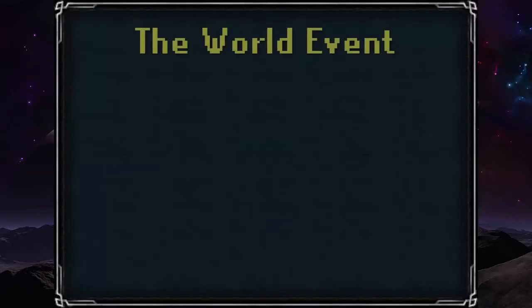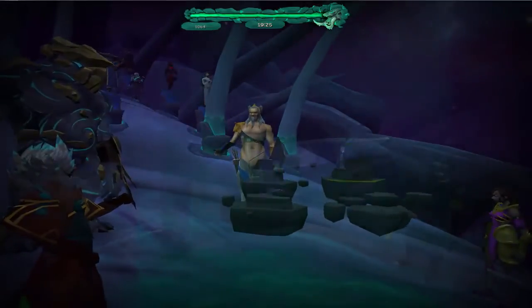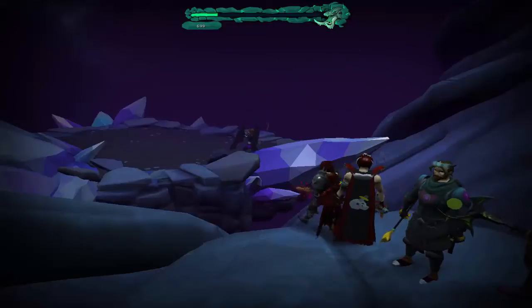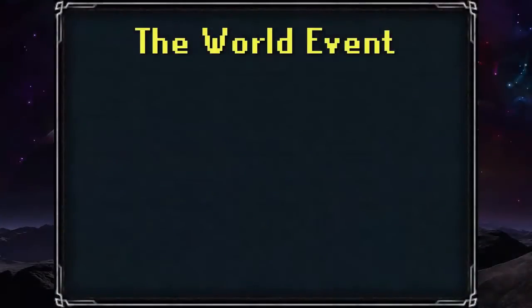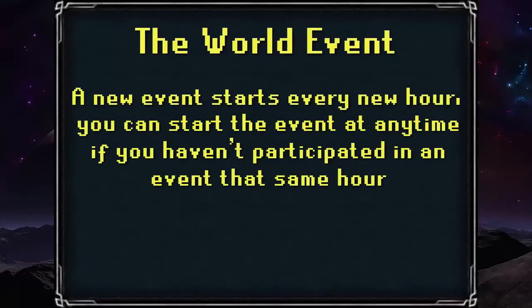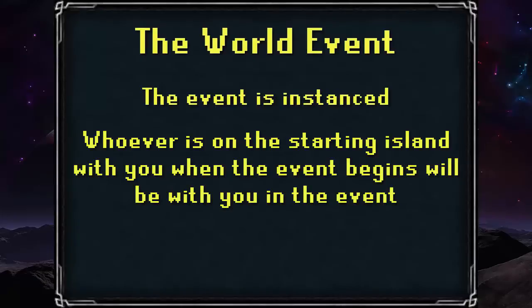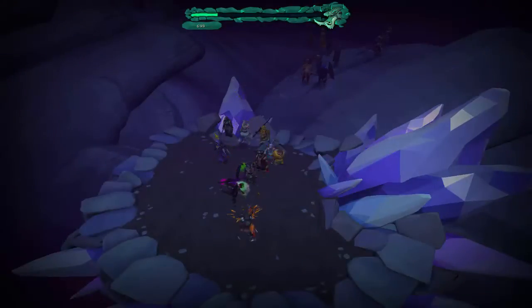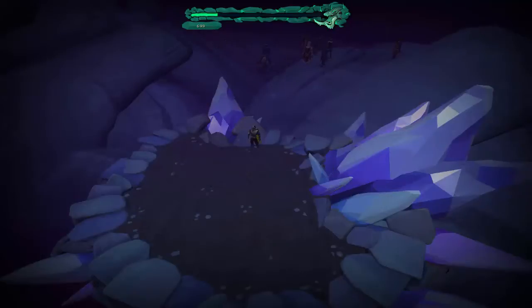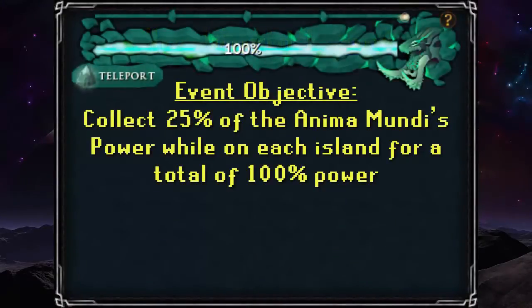Now we will discuss the actual events. After choosing a faction to represent, you can hop onto the starting island near Wizard Chambers, which will put you into an event after a short time. A new event starts every hour, but you can join an event at any time if you haven't already participated in one that same hour. The events are instanced, so if you're alone on the starting island, you'll be alone for the duration of that event. After you and a group of people — or even alone — jump onto the starting island, the round will start and your objective for every island is to collect 25% of the Anima Mundi's power, as shown by the progression bar.